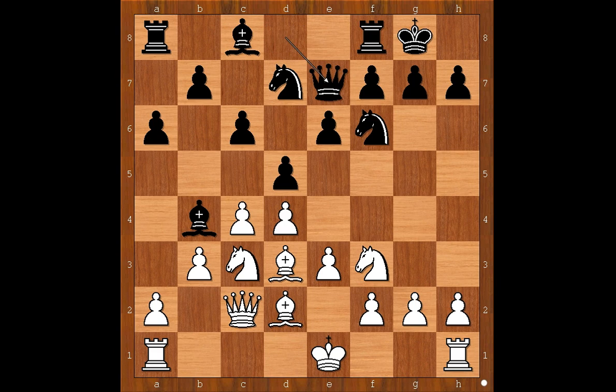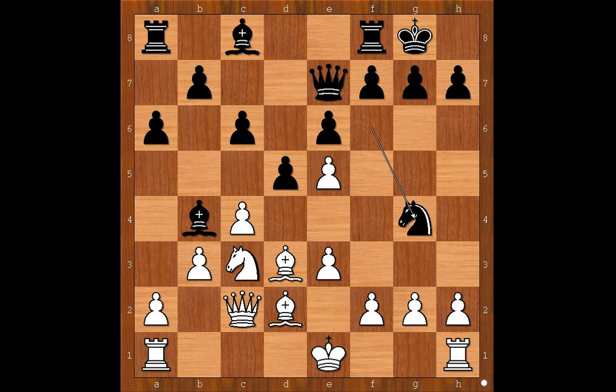Qc2, Qe7. White to move. Castling kingside is the most played move. Topalov played Nxe5. Nxe5, Qxe5, Ng4.